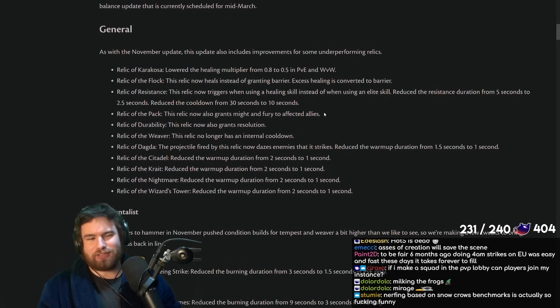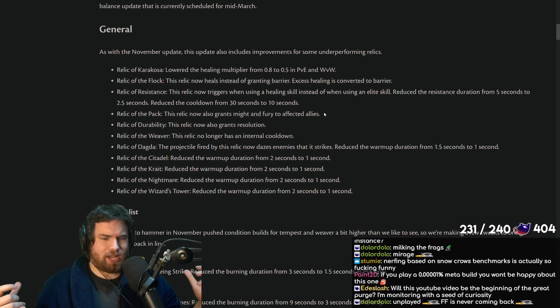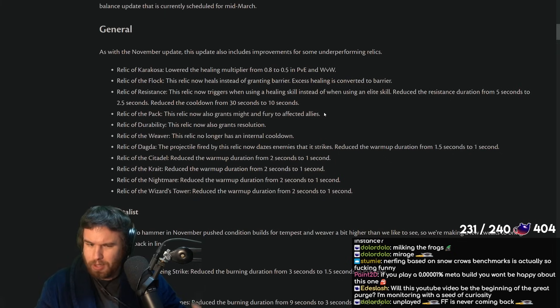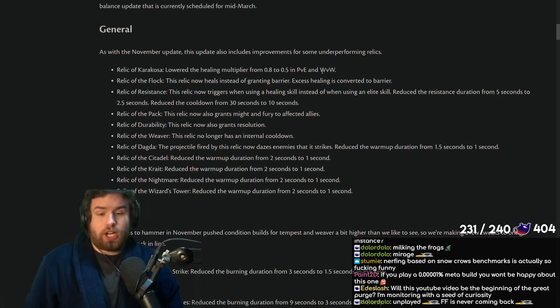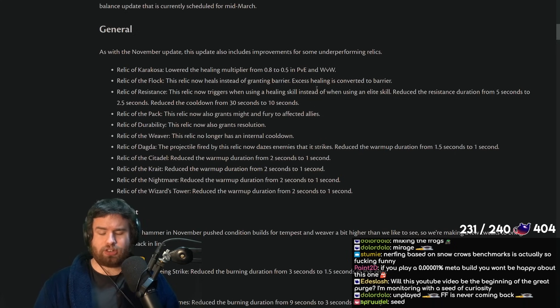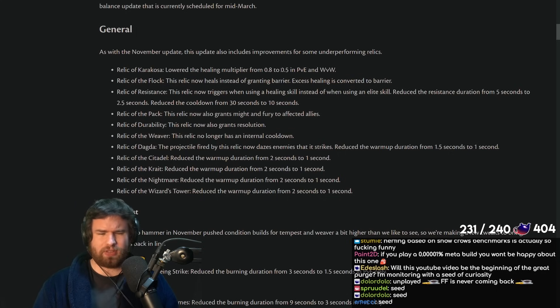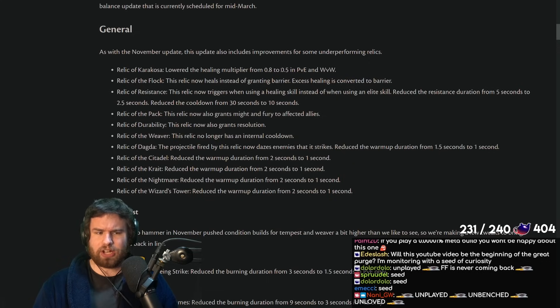First up, Relic of Karakosa: whenever you blast, you get an AoE heal. This Relic took everyone by storm — pretty much everywhere, most healers swapped over to it from Monk because it turns out you have a lot of short cooldown blast finishers, and you get very serious healing output. This is PvE and World vs. World only for a good reason. Revenant in particular had an incredible ability to get crazy healing with Mace 3, and there's going to be another change on that later. It's a bit of a nerf, hard to gauge exactly how strong, but it will bring it more in line.